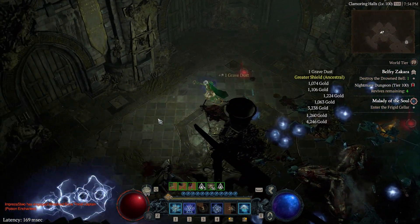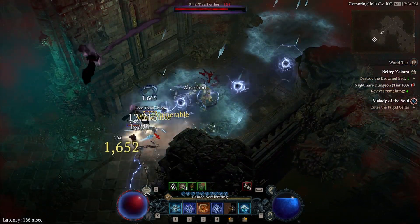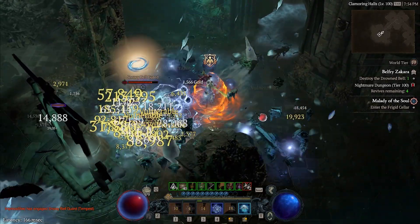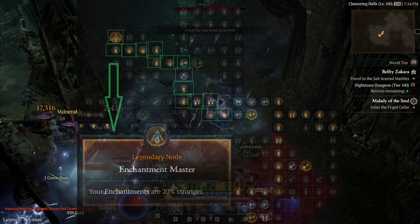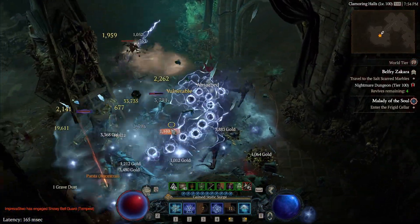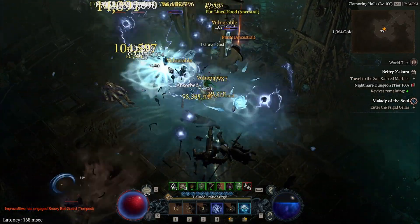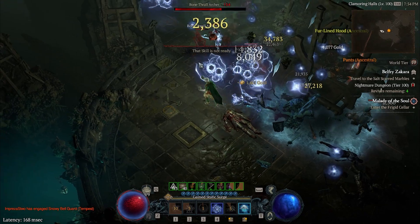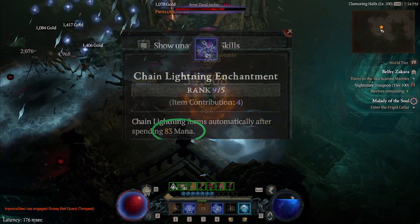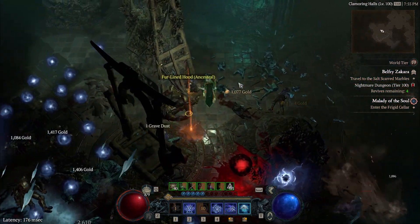One more thing: we purchased the Enchantment Master, which costs 15 Paragon points, by the way. The Enchantment Master, if you're wondering, brings the free cast threshold for chain lightning from 100 mana down to around 86, I believe. So that's that.